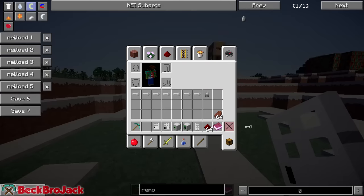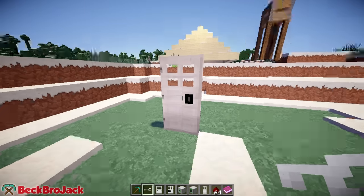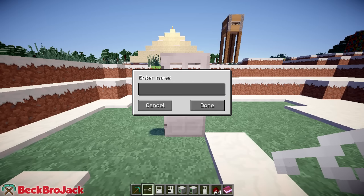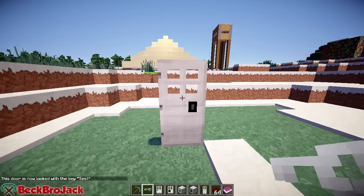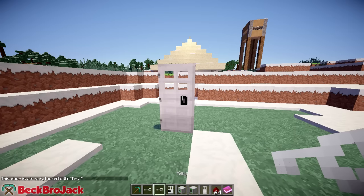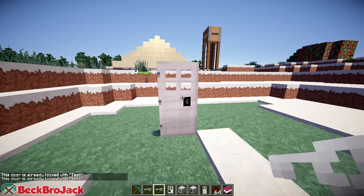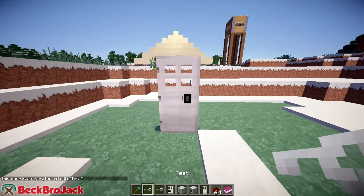So here I already have one. Let's delete this and get a brand new one so I can showcase how this works. Pretty much if you have a brand new door that doesn't have a key already bound to it, you just right click it with the key and it will say 'enter name.' So we'll just name this 'test' and hit done. It'll say this door is now locked with the key 'test.' So now when I try and open it, boom, it will open with this.